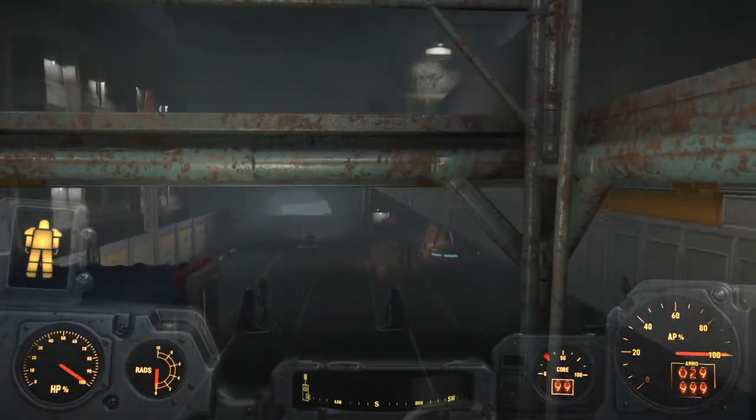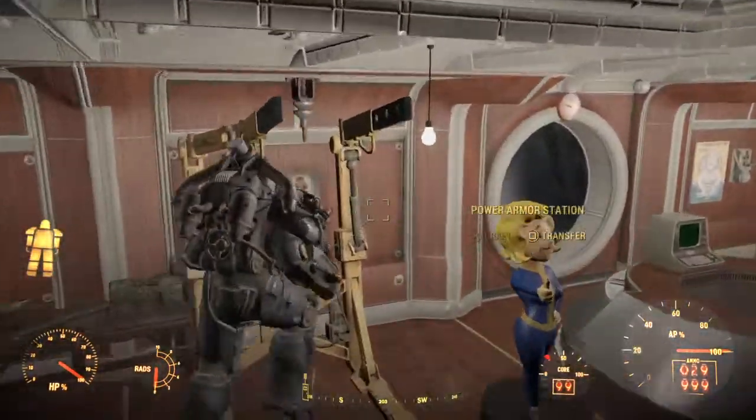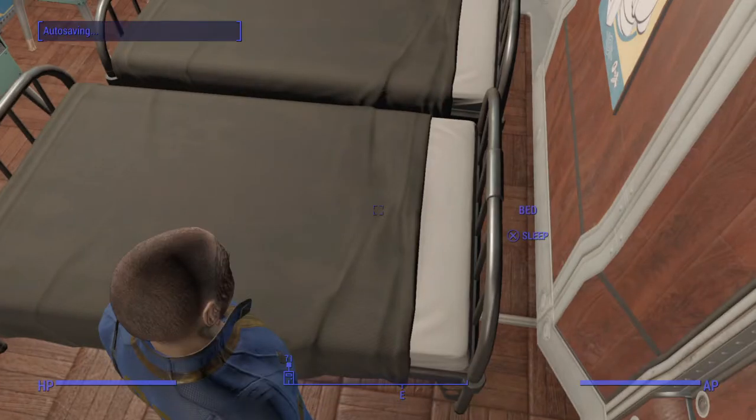We're going to go ahead and go back to the overseer's office up on the third or fourth floor, dump our power armor up here. We're going to sleep for 24 hours — that should give the water purifiers time to fill up with a few bottles of water into our workshop. We'll be able to check how much we get in a day. Of course the amount of water you'll receive will also be dependent on the happiness within the settlement — the happier the settlement, the closer to 100% of the water you get. If you've only got 50% happiness they'll only produce around 50% of the water.